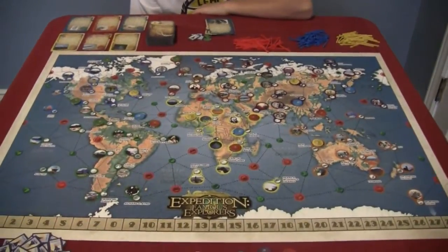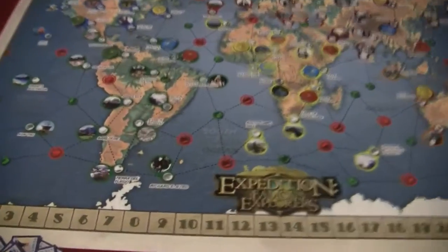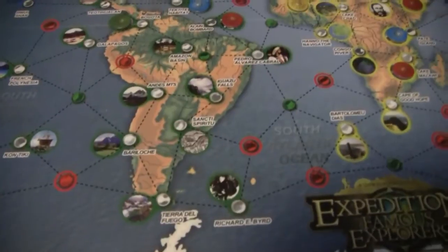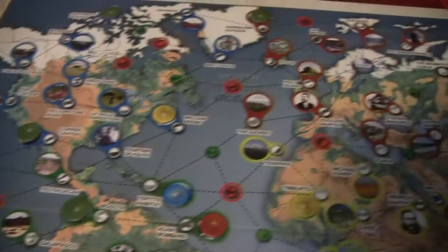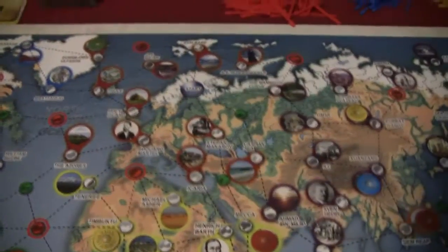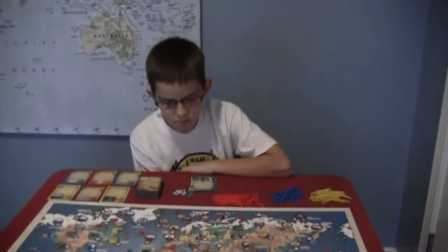What have we got here? We have lots of places in the world — a lot of different dotted lines and circled lines, locations, lots of cards, arrows, lots of different things. So what's Expedition all about?